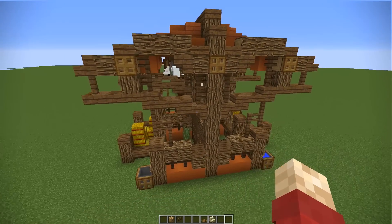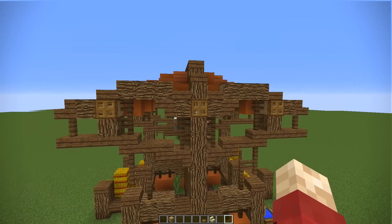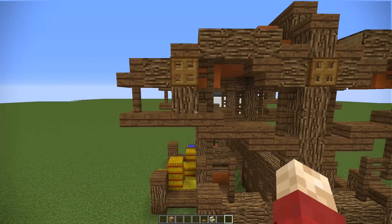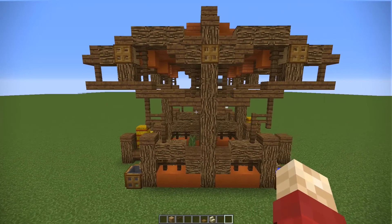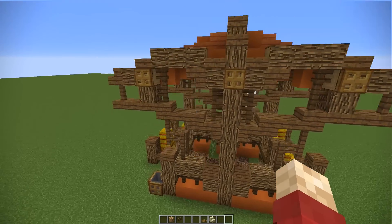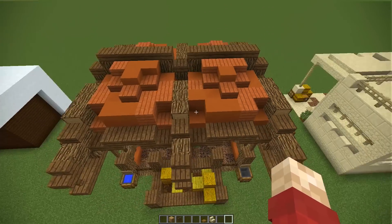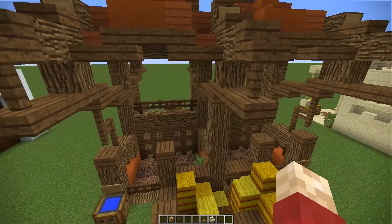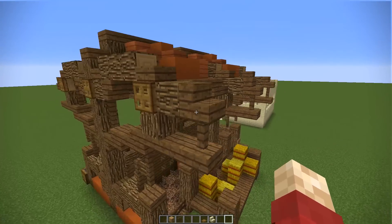But it would fit elsewhere if you change the colour scheme up. You can tell it's just wood and spruce and whatever colour you wanted to fit in as the filler. We've got some orange stained clay for this one because it would fit in quite nicely with the savannah or the canyon. On the top, it does look a little bit complicated, as does the rest of this build.